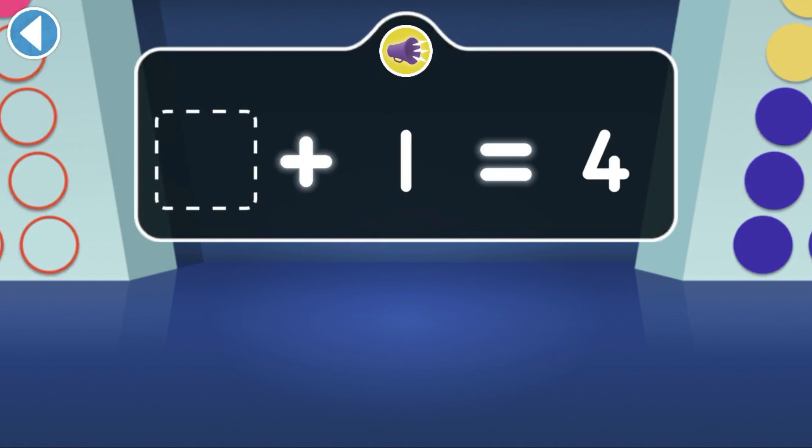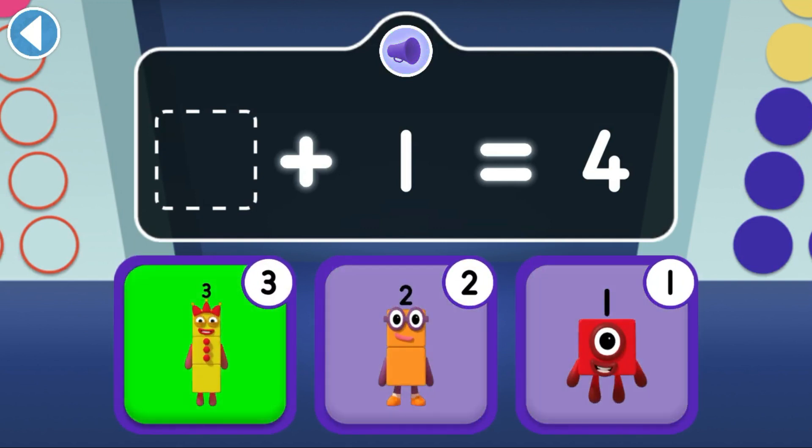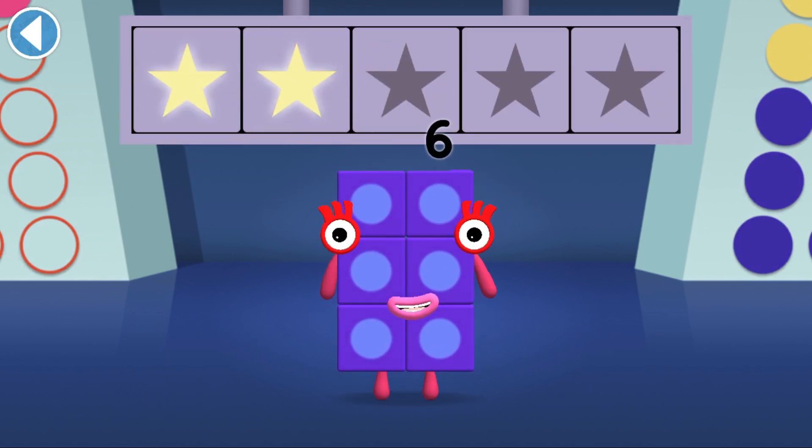Four is one more than which number block? It's the one that comes before four. Hooray, you won two super shiny stars.